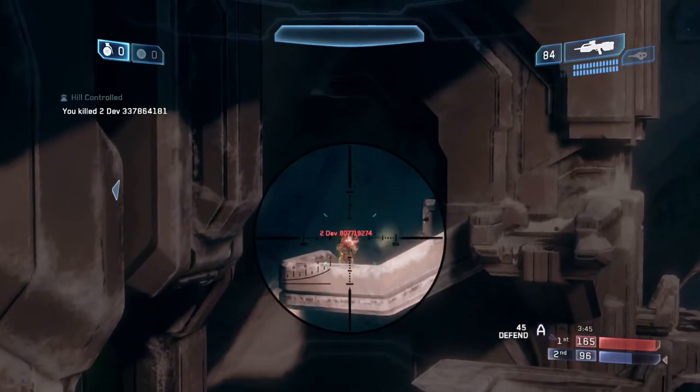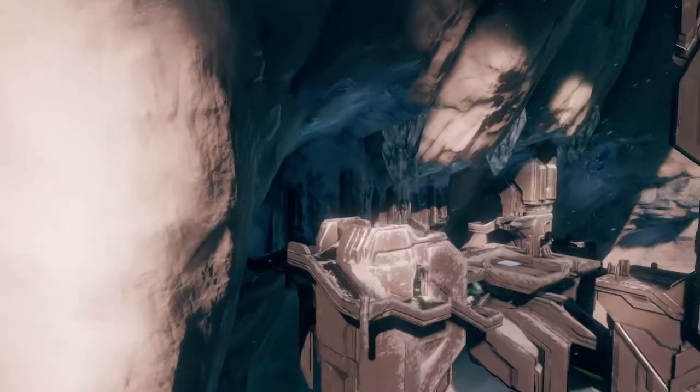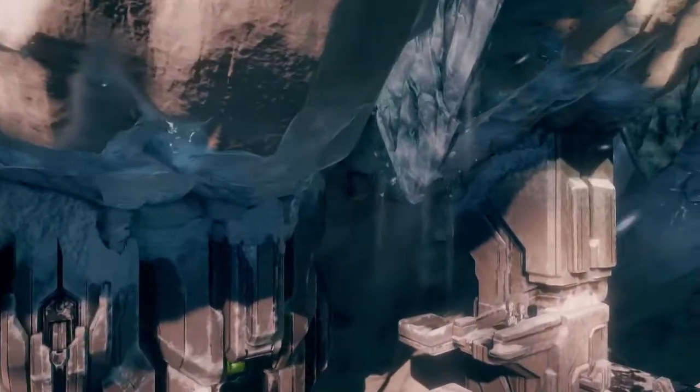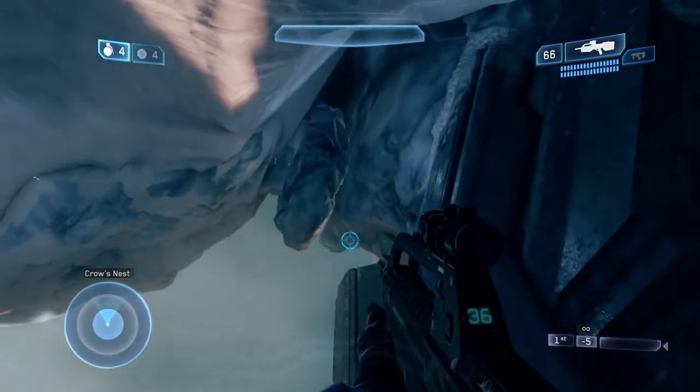Besides that, mostly everything on Lockout will play exactly as you remember it, except for the stalactites that can kill you from above when shot. Keeping in spirit with each map having an interactive element, there are three stalactites that can be shot and dropped onto your enemy — one for the BR Tower, one for top mid, and one for the Sniper Tower. Just like all interactive elements in Halo 2 Anniversary, the stalactites can be toggled via force.